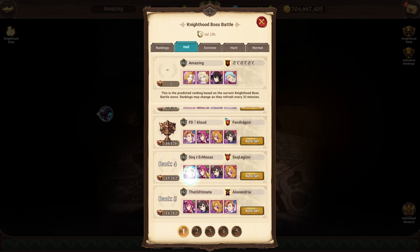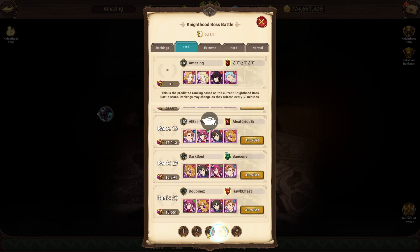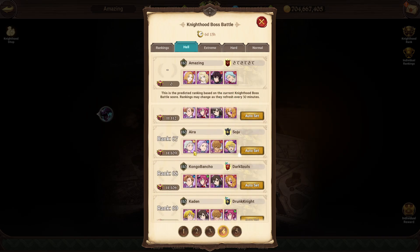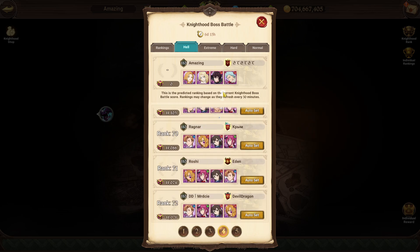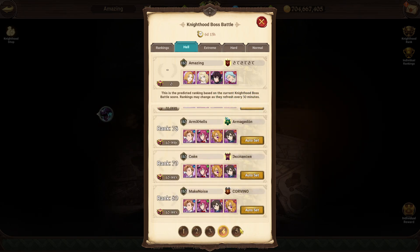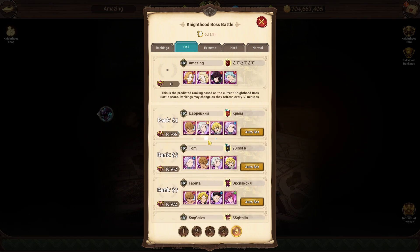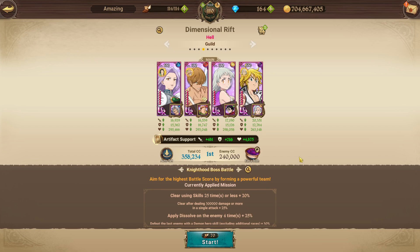In terms of other team options, people have been running stuff like King, Go Through, Kizuna Red, Red Derriere — a lot of people have been running things like that. Trader Meliodas, Purgatory Meliodas comps, and then goddesses. There are a lot of other options; it's not just the team I'm showing you. I'm going to be running Trader Meliodas for this just to showcase it.